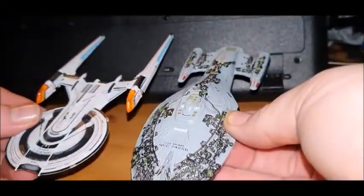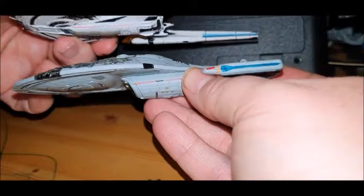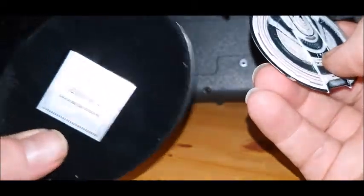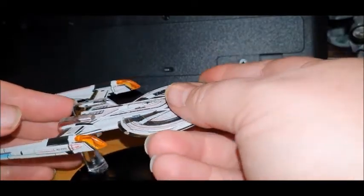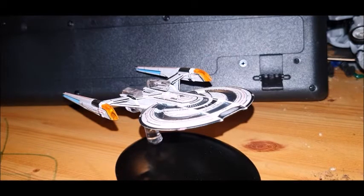Someone was asking if this is the same size as the other ships - here's the assimilated Voyager for comparison. Yes, they are comparable in size, roughly about the same give or take. These will fit into your normal collection. If you're after Discovery ships though, they're a little bit too big. The stand says USS Gagarin, it's a first run, and it sits securely on the stand.